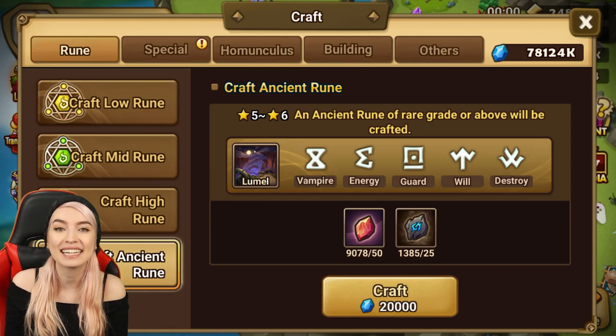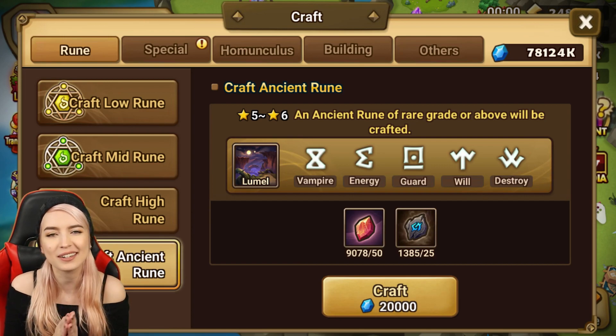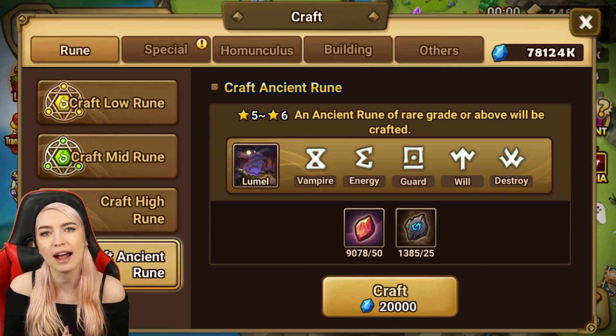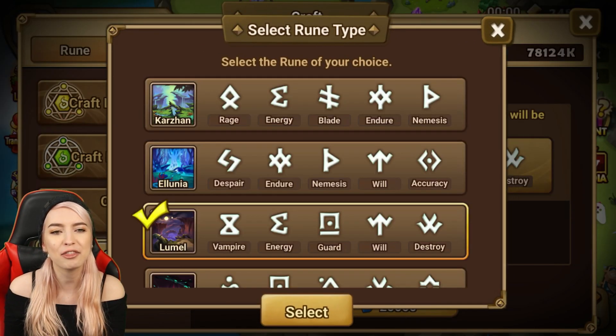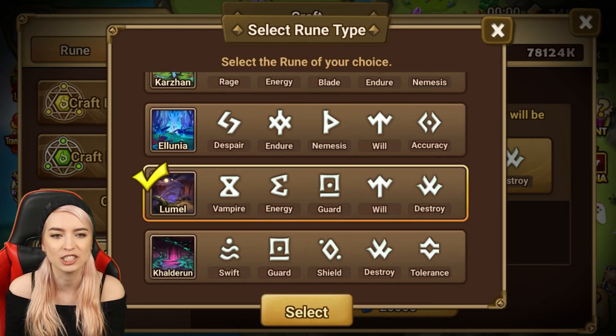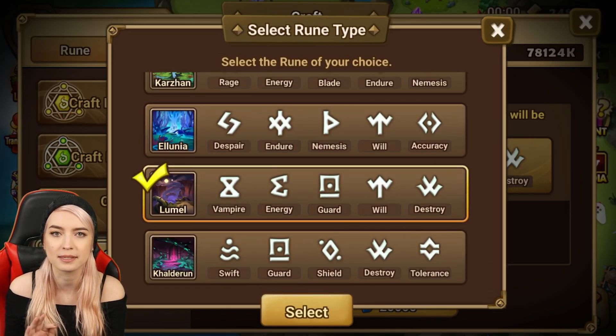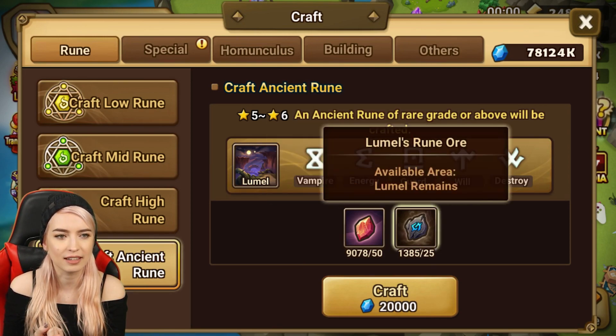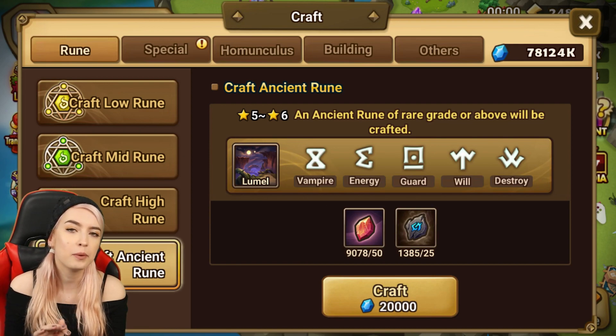Hey guys, it's CC, welcome back to my channel. Today we're here to craft some runes, and we're not crafting just any runes - we are in the ancient dungeon. I realized when I was going in that it's been a while since I've actually gone through and seen what I could craft out of my ancient ones. I've been doing some second awakenings in Lumel and farming in general, and I have a decent amount of materials I could actually use to craft.